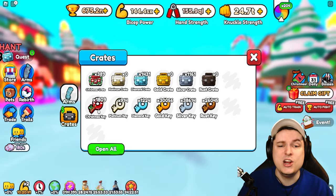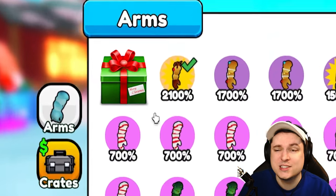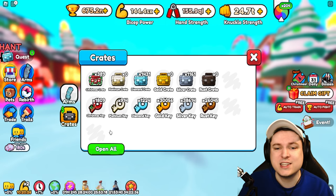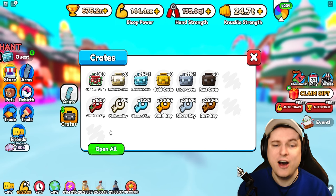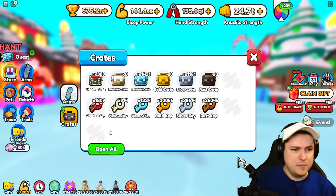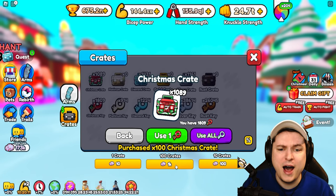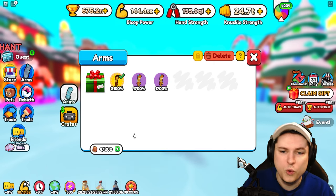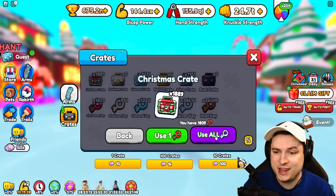We have 1,809 Christmas keys, and there's a little hidden present in the top left. What I want to do first is go ahead and open up all 1,809 keys. I've been saving them — there's so many. We're gonna have to buy 1,800 crates — boom, there we go. We gotta make sure our inventory is totally empty and then use all 1,800 keys.